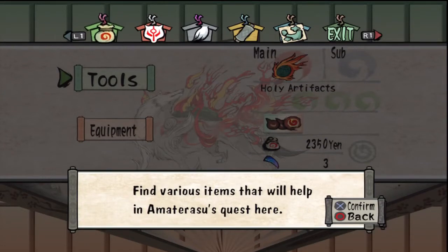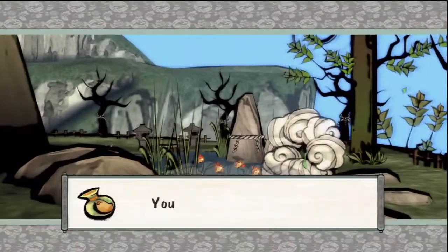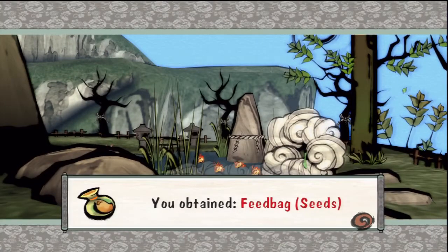Hello everybody — it's a vertical sandwich. Welcome back to Okami. We obtained a feed bag with seeds in it.